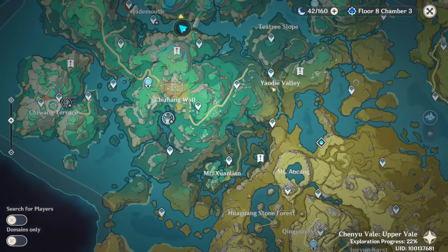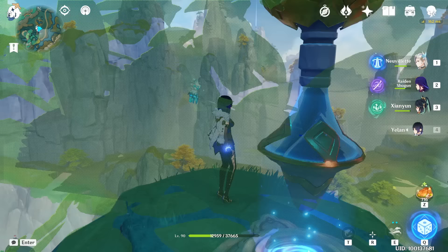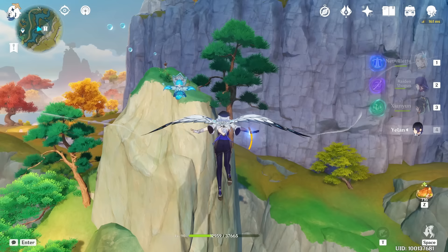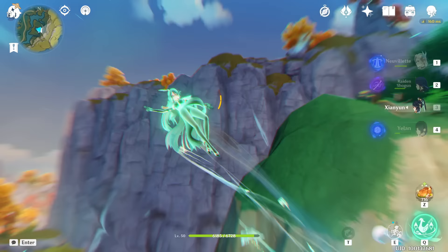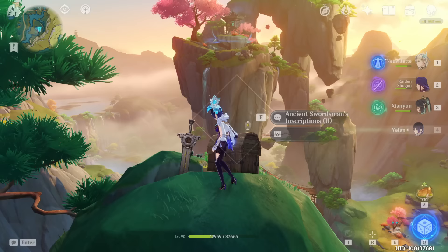The second one is at this position, so let's teleport to the teleport waypoint at Mountain Xuanlian. After teleporting here, go toward the mountain you see in the east direction and fly toward it. You have to go to the very top. Just climb a bit, and this is the second Ancient Inscription. Read it and a common chest will spawn.